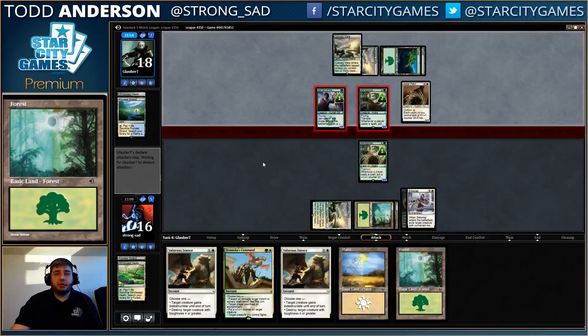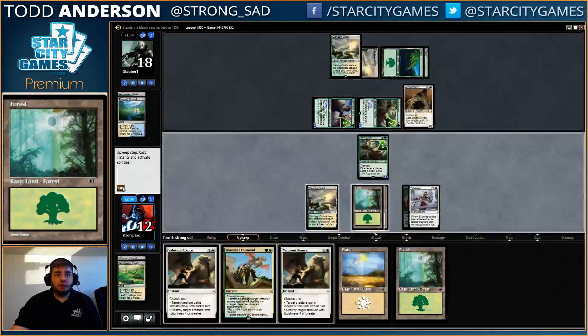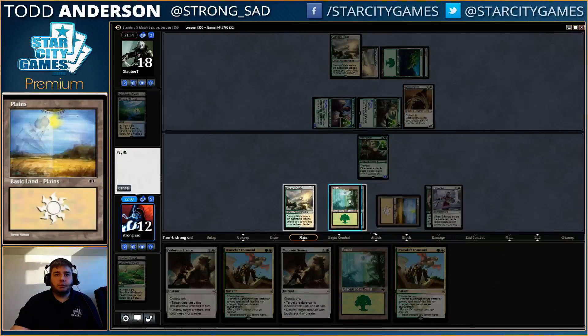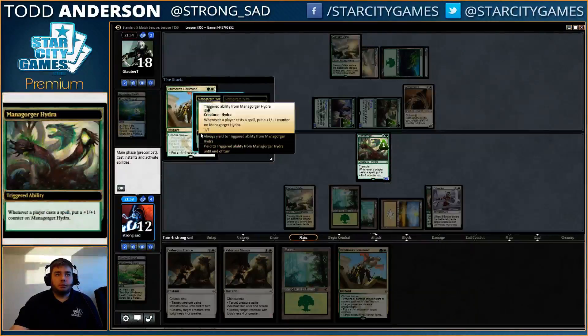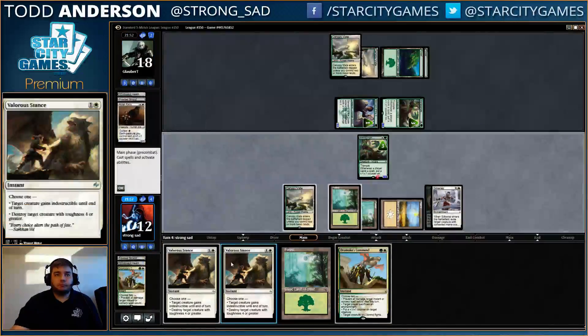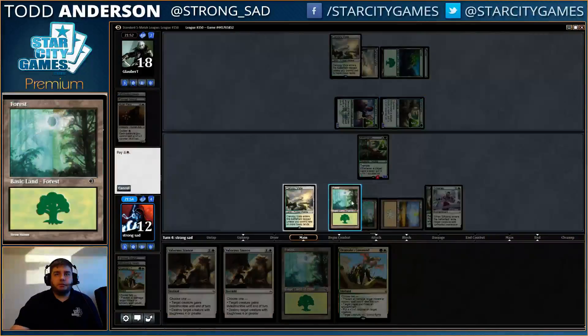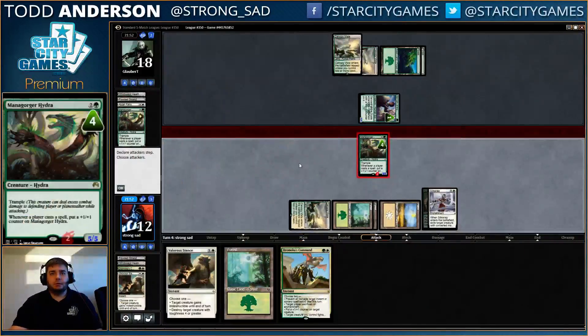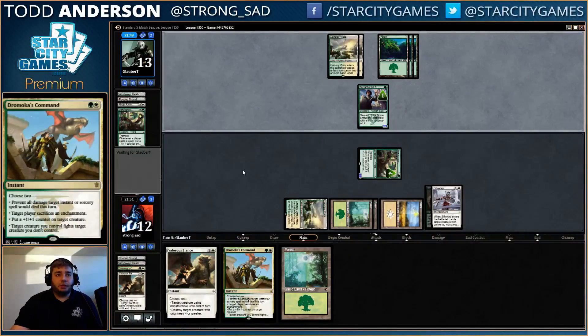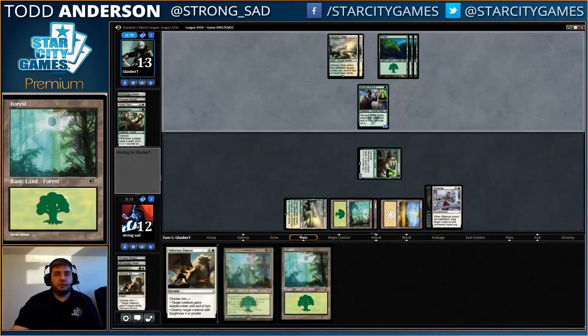He is about to get murdered, and I don't mean that lightly. Destroy target creature with toughness — whatever. And if we get to untap, we can kill one, maybe two more creatures, or just protect our creature with Valor Stance. If he plays Nissa, I might actually just let it sit there and just go for the jugular.